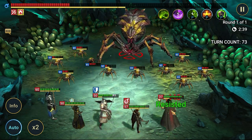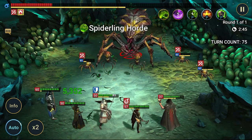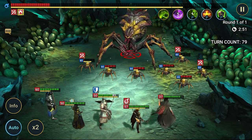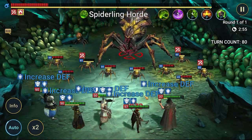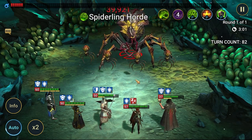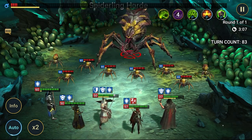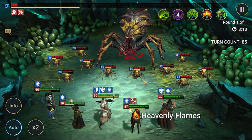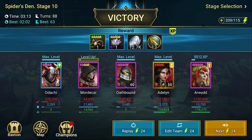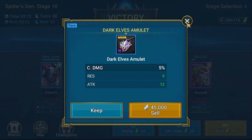Mordecai is five stars already. The whole team is five stars except Odashi and Arvid — they are six stars. We are getting some core components of six-star champions, but still don't know who should be next. Adeline is probably a candidate. I don't have any other epics besides Mordecai that could be six stars. We got some accessories this run — crit damage for skinwalkers and crit damage for dark elves. That's nice.